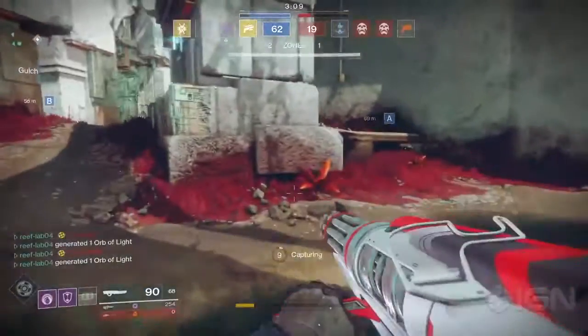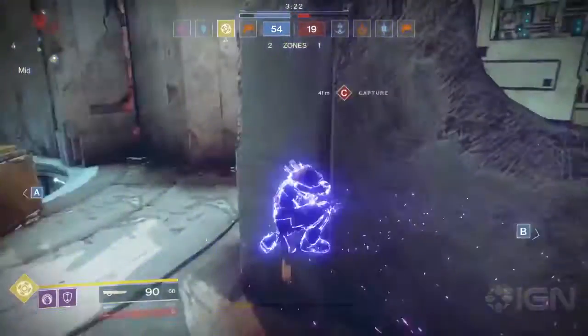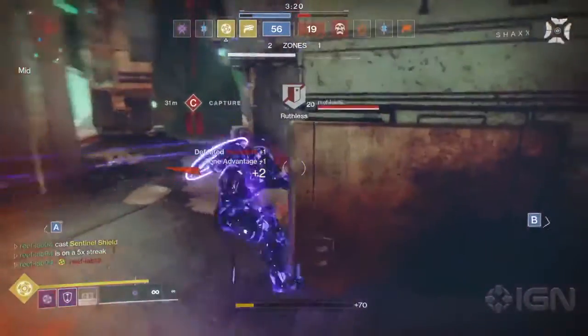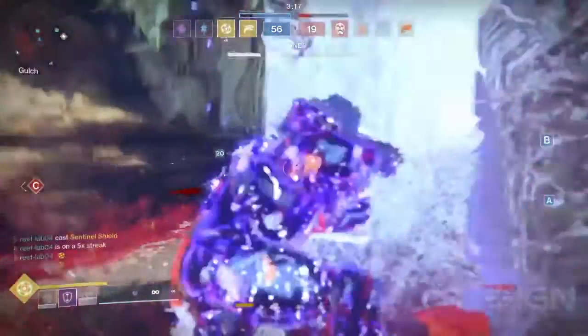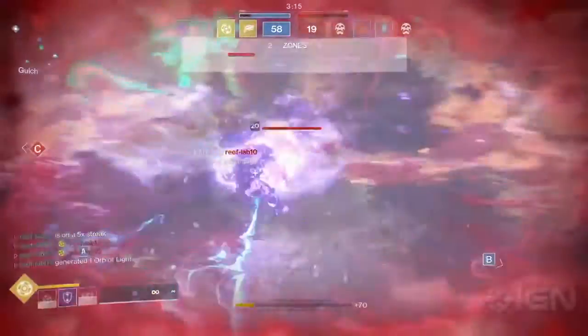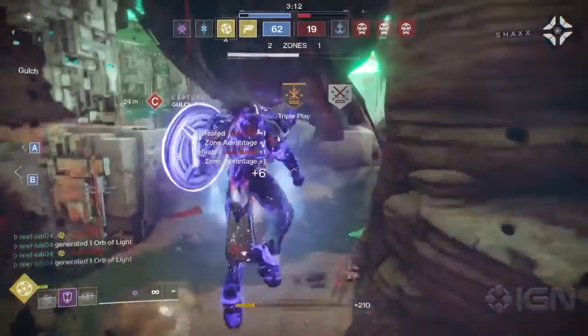The Sentinel Titan also looked really fast in terms of movement, which was pretty strong. It looked pretty hard to react to and hard to counter overall, unless you have your own super like maybe a Titan Smash with Striker Titan or something. Overall it looked pretty hard to defend against, but can't wait to try it out and take a look at it more in depth once we finally get our hands on it in the Destiny 2 beta.